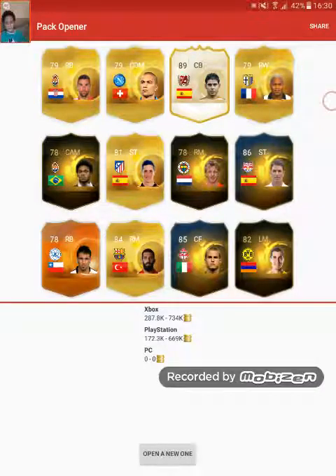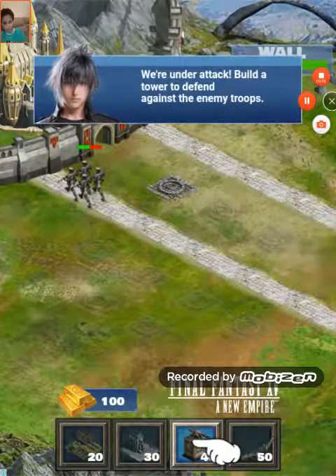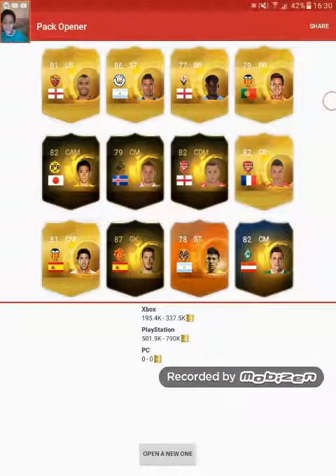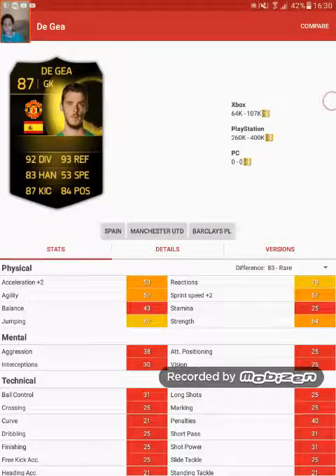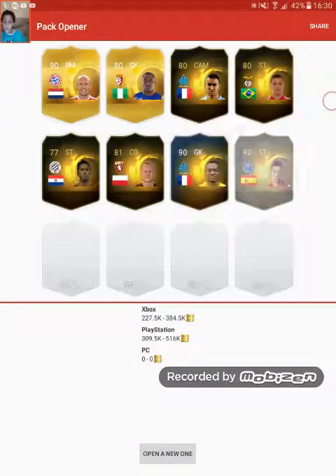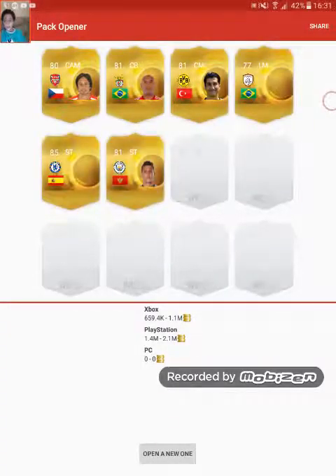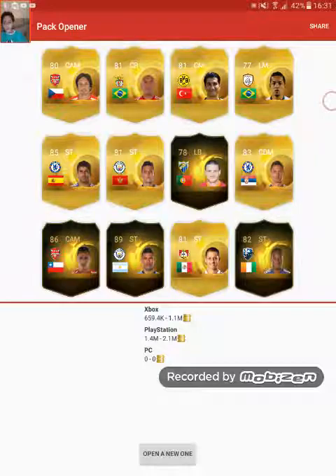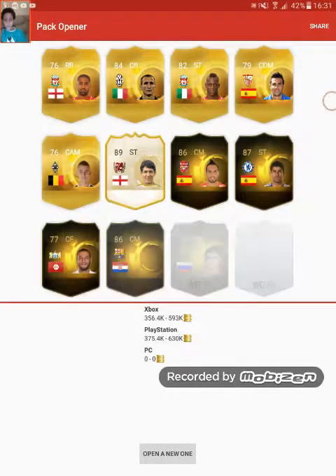We got a Man of the Match — this is possibly the best card we could get, the best card in the entire pack. We have Robben and Mondando, which is really good. We also have Sanchez and Aguero, that's really good, and a legend too.